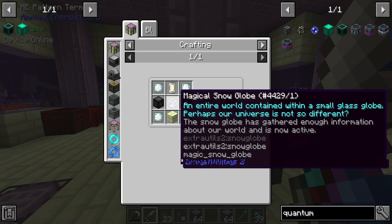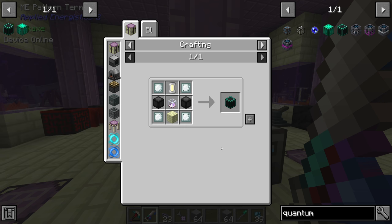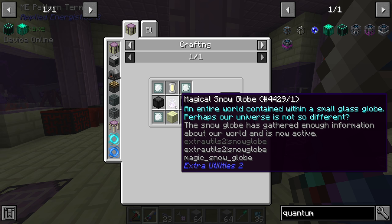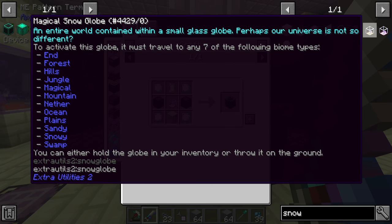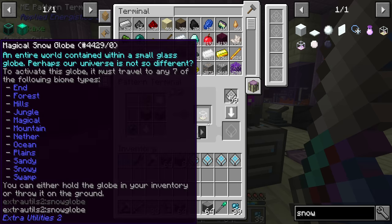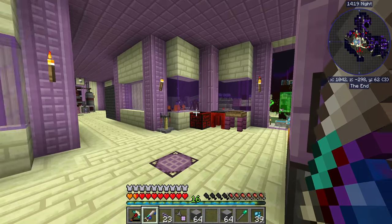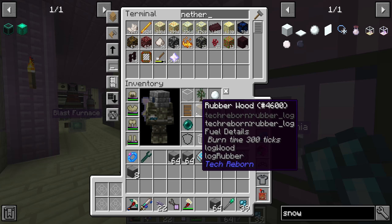Before we do any of this, we need one magical snow globe per quantum quarry. The magical snow globe is made by grabbing a regular snow globe and taking it to all seven biomes listed on the tooltip. I think we might have most of the stuff required to make one — the only thing we might be missing is grass. We can request nether stars now, and grass we can make fairly easily since we have a plethora of rubber leaves ready to go.